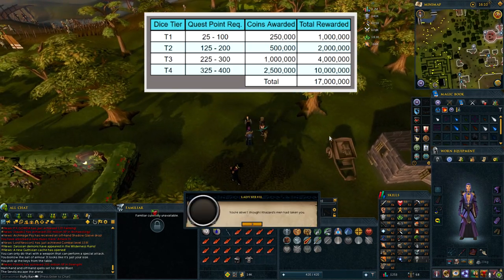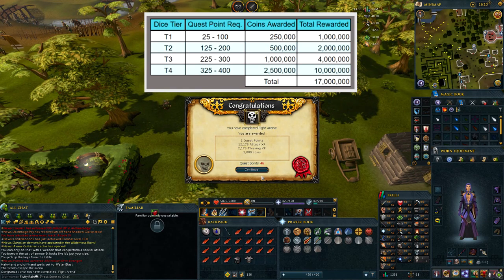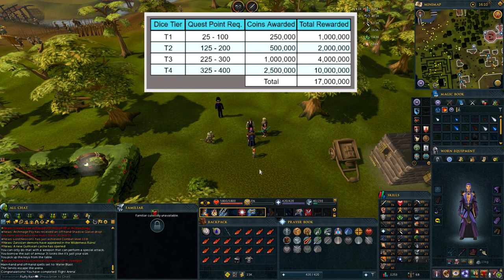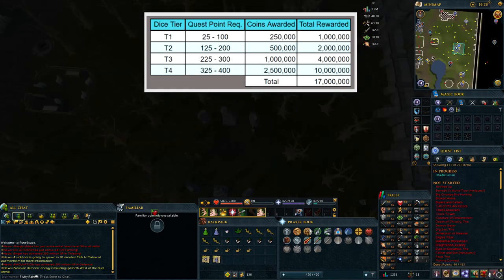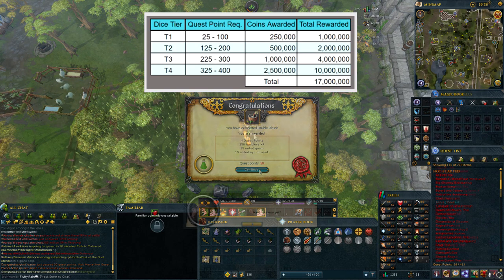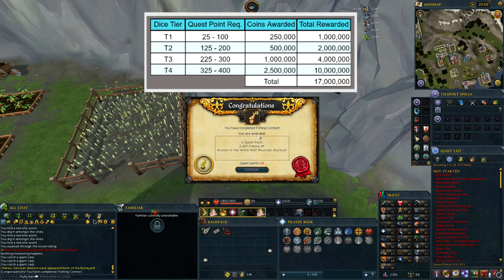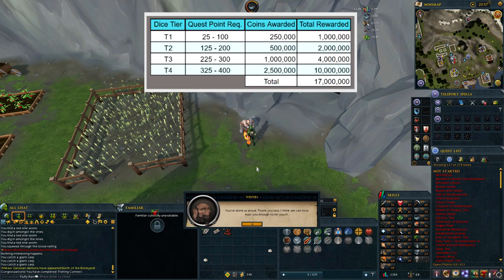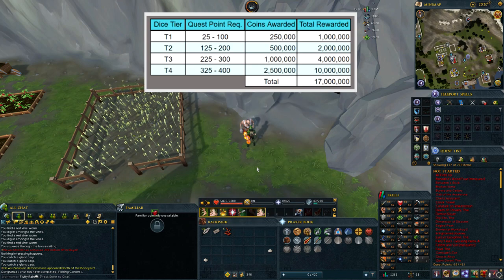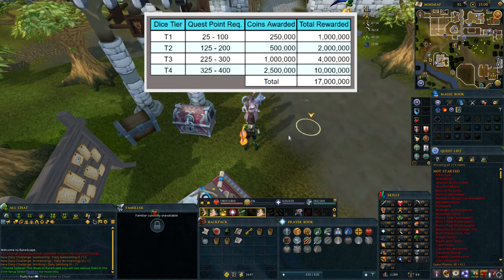Each die is earned by achieving different milestones. Tier 1 dice are earned for your first 25 to 100 quest points, and you'll earn 250k from each one opened. Tier 2 dice are earned from 125 to 200 quest points and give you 500k each. Tier 3 dice are earned from 225 to 300 quest points and give you 1 mil each. Tier 4 dice are earned from 325 to 400 quest points and give you 2.5 million each. After getting all the dice from each tier, you'll earn a total of 17 mil.